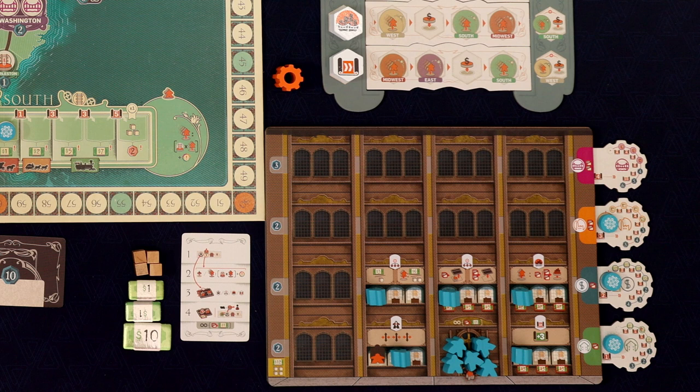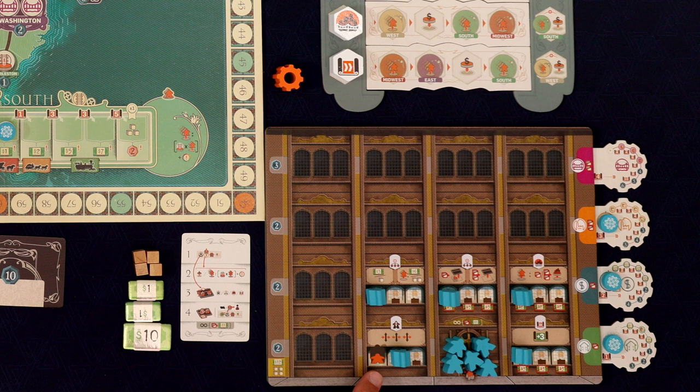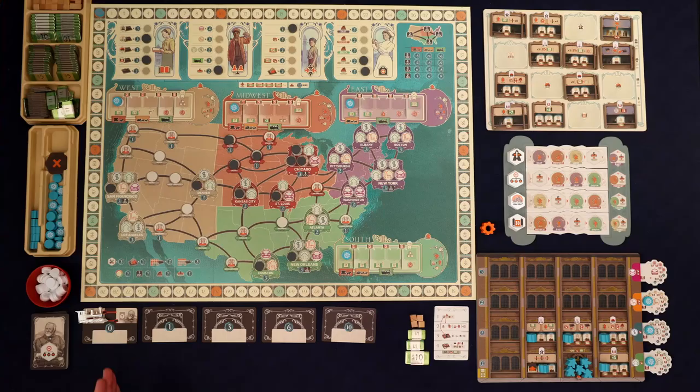They nailed it with the solo mode. Carnegie is able to behave like a regular player, taking donation spots, spots on the map, and snatching up departments you might want. And it's great that you can see on the back of Carnegie's cards what action he wants to take — his preferred action — so you can take that into account strategically when planning your turn. Many times I decided not to do something I wanted to do just because I could see Carnegie was really going to take advantage of it. You can also increase the difficulty by adding more advanced cards that often obscure what Carnegie is going to do.